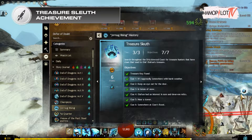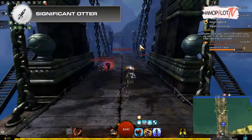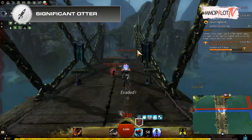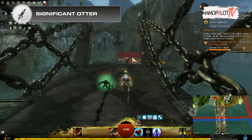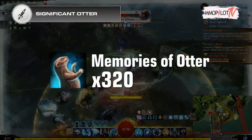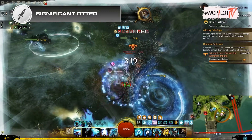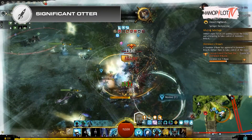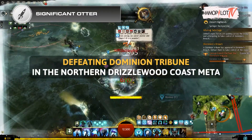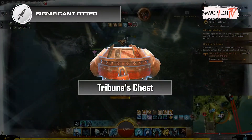Once you have finished the previous step, proceed to the Significant Otter achievement. You need to obtain and use Memories of Otter from powerful enemies in Drizzlewood Coast or by salvaging Charged Stormcaller weapons. You need to use 320 Memories of Otter to complete this achievement. The first way is to farm them by defeating Dominion Tribunes in the northern Drizzlewood Coast meta, then open the Tribune's Chest to get up to three Memories of Otter.